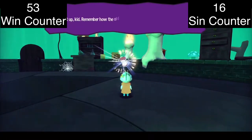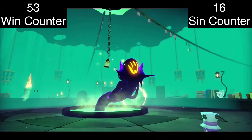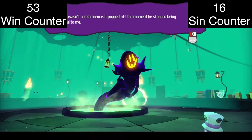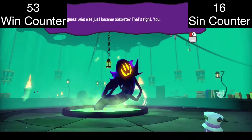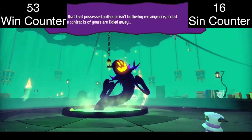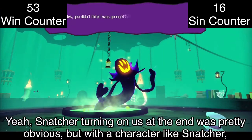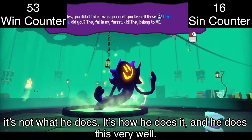Snatcher reminds Hat Kid how the old contractor's head popped off the moment he stopped being useful — and asks who else just became obsolete. Snatcher turning on us at the end was pretty obvious, but with a character like Snatcher it's not what he does — it's how he does it. And he does it very well.